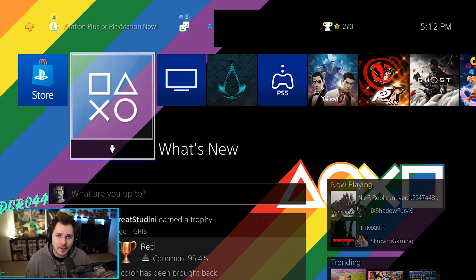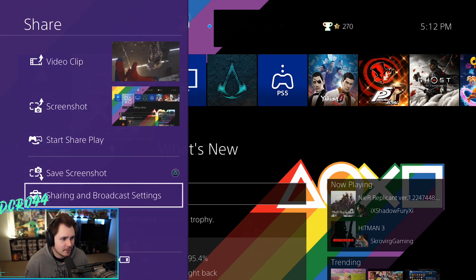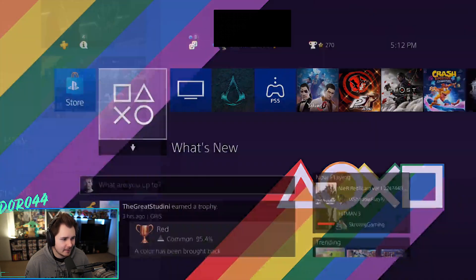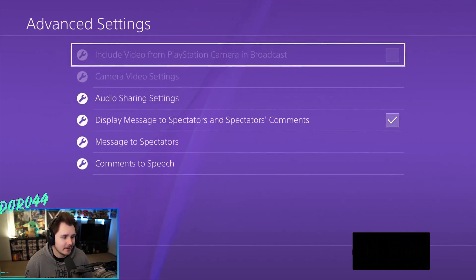Let's jump over to my PS4 so I can show you step by step how to get it all set up, and then at the end of the video I'll show you how to do it from a PS5. Once you're on your PlayStation 4, click the share button on your controller and it's going to bring up this menu. Go down to where it says "Sharing and Broadcast Settings," click on that, then go down to "Broadcast Settings." From here click on "Advanced Settings" — this is where we want to start first before we even stream to Twitch.